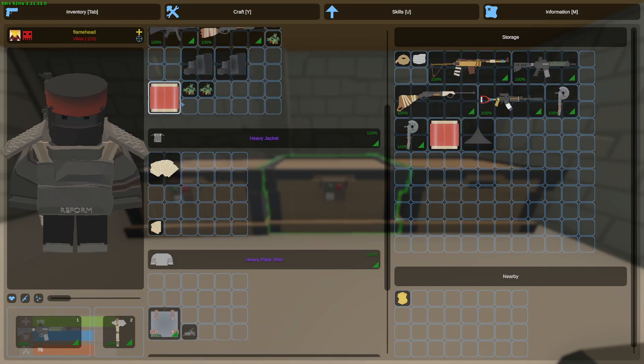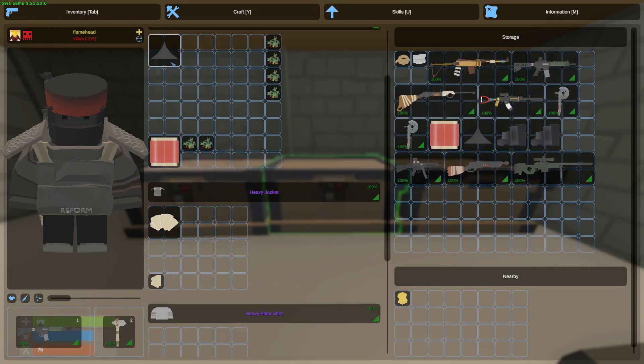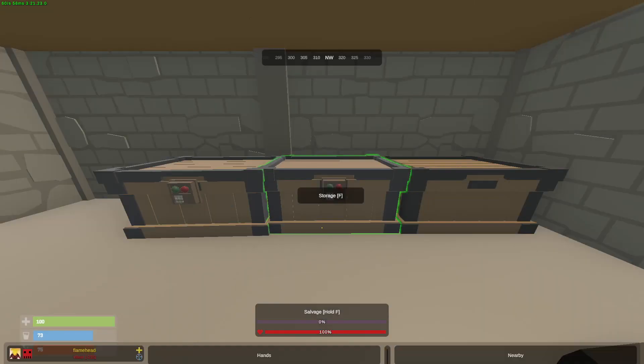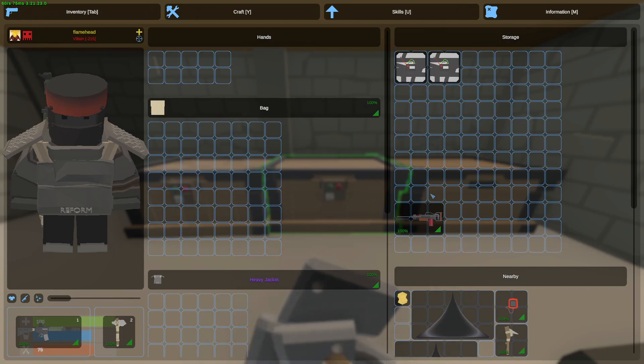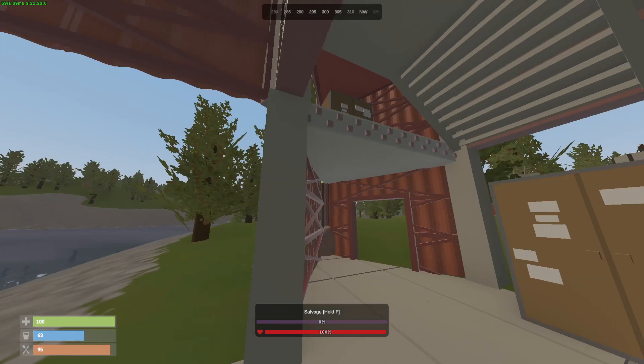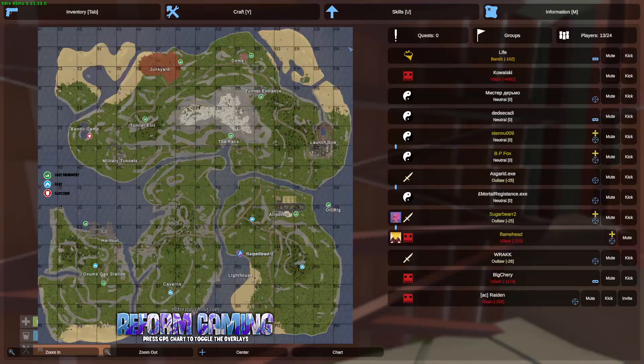I brought a bunch of good loot - thank god I had the other bed. If I didn't have it, I would have bled out and we would have lost everything. That's why in Rust Turn it's always a good idea to have at least another bed very close to your main base. I'm gonna dump everything good in the vault so we can fill it up.